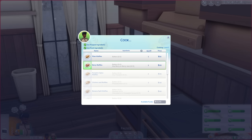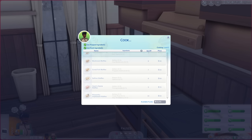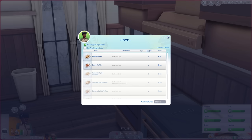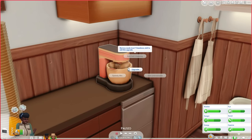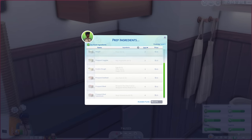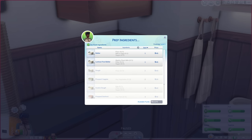Starting with the waffle maker — upgrades include self-cleaning, speedy bake at level four handiness, and unbreakable. For recipes, we have plain waffles, berry waffles, pumpkin spice, chicken and waffles, banana split waffles, apple bacon waffles, mushroom waffles, cured fish waffles, saffron waffles, heart's desire waffles, and pleasantly unpleasant waffles. Some of these are expensive and require a very high cooking skill, but there's always a place to start. You can choose to use prepped ingredients or fresh ingredients.